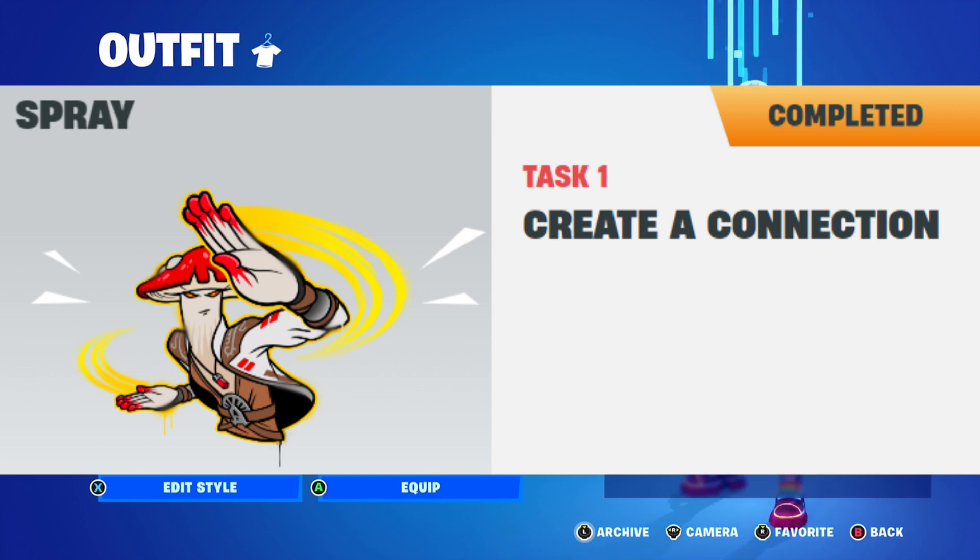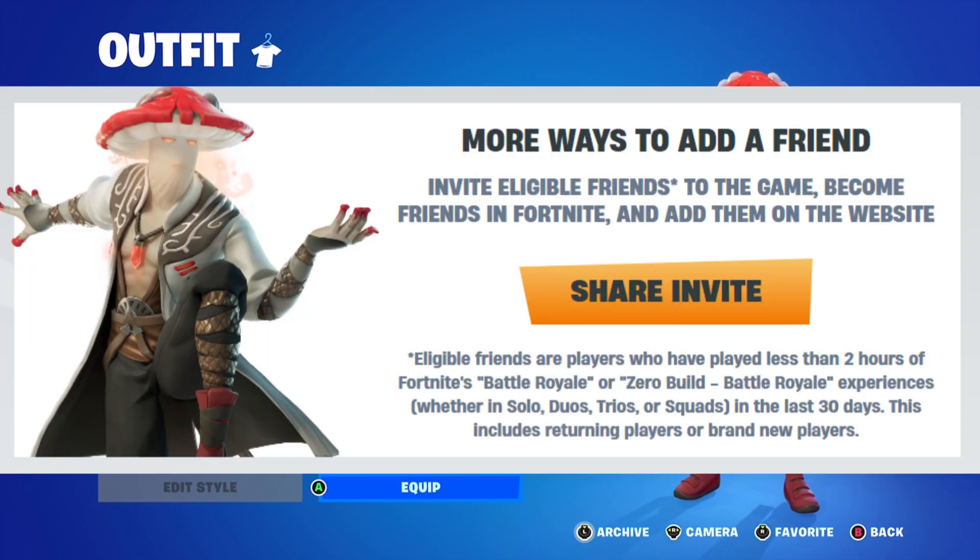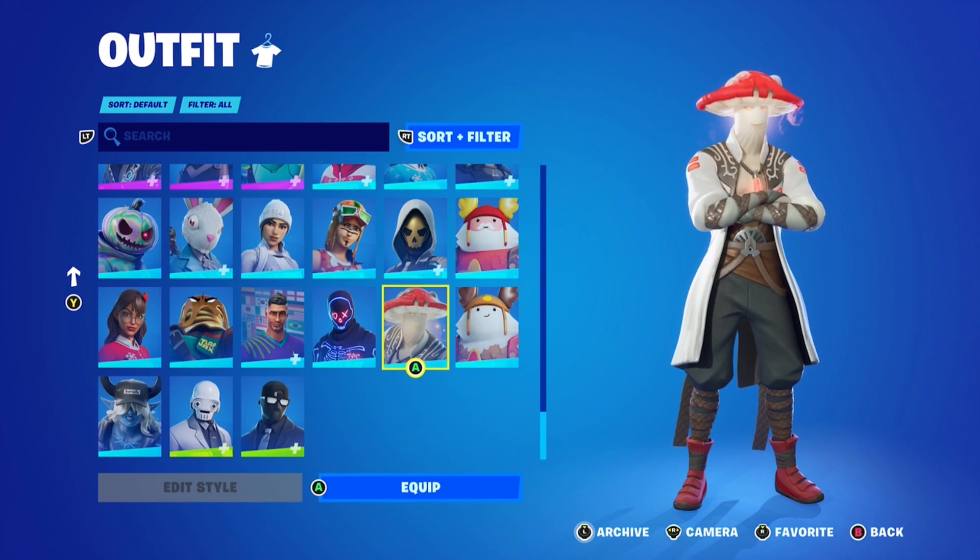First, he needed to create a connection — that's pretty easy. You need to create a connection with a friend that hasn't played battle royale, ranked or non-ranked, in a long time. Then you will get the spray.